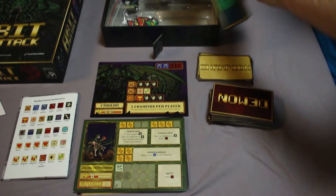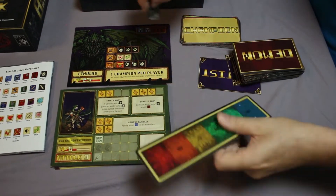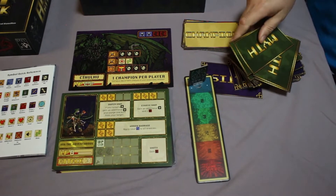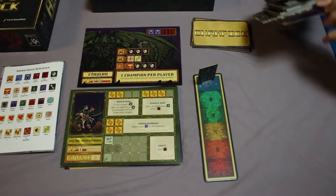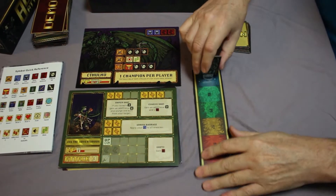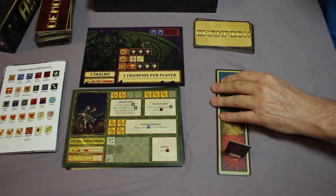Here is the turn tracker. And this is where Cthulhu goes. He starts here. These cards are really smooth and slick — I guess that's good quality. Each turn, he marches down the track. And when he gets to the end, the game ends and you lose. So don't let him get there.